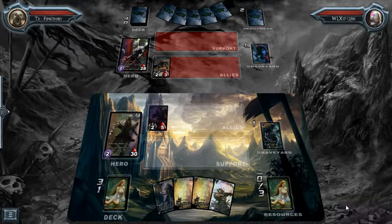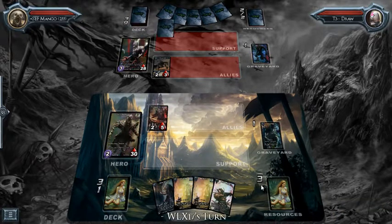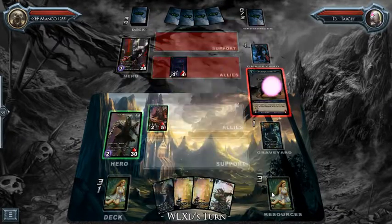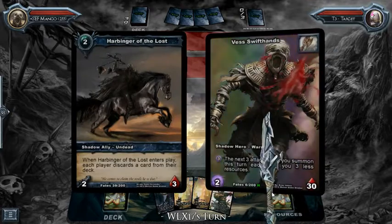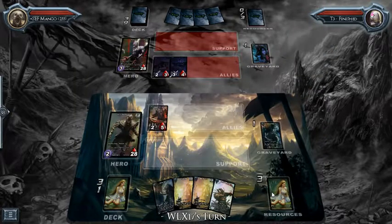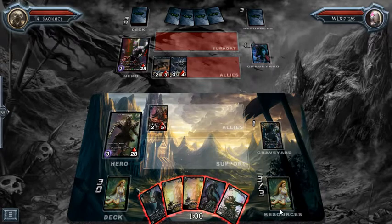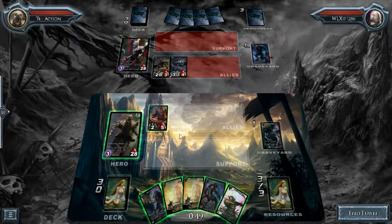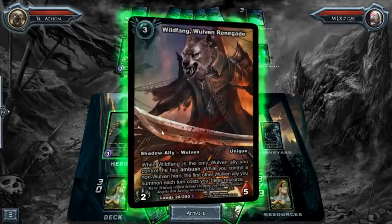I sacrificed up to three and played this guy out. In Shadow Era, you don't gain mana at the start of each turn — you have to sacrifice a card from your hand in order to gain resources. It's a choice you make at the start of each of your turns whether you want to resource a card or not. So what I'm going to do right here is skip ahead.